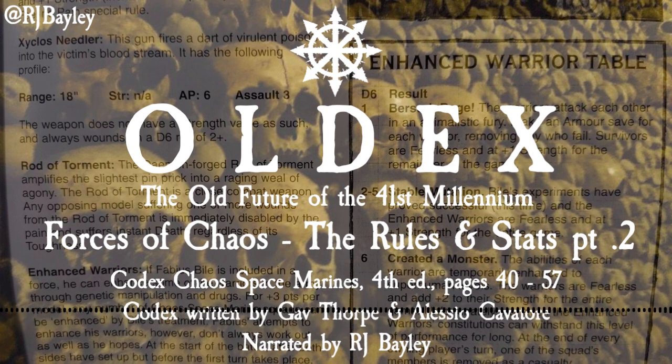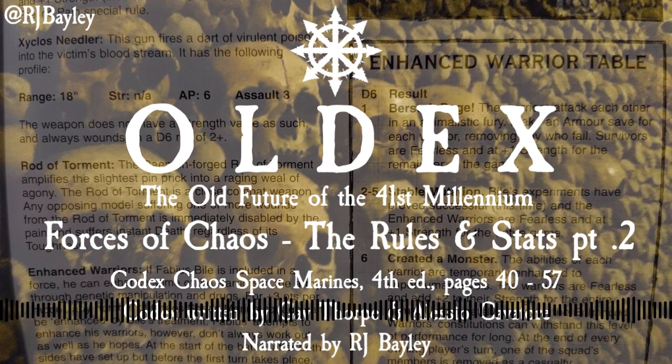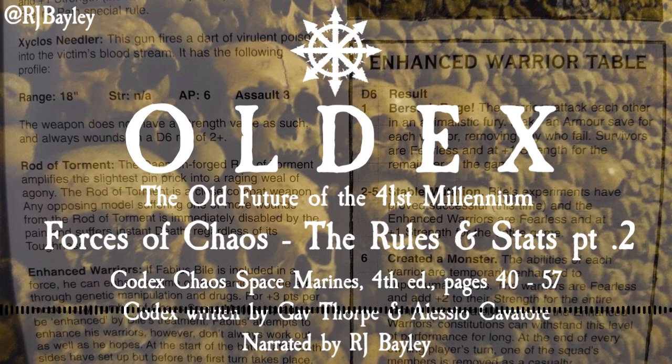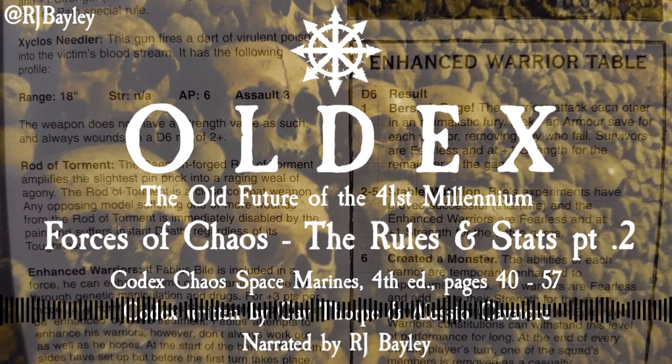Abaddon the Despoiler, War Master of Chaos. Statline: Weapon Skill 7, Ballistic Skill 5, Strength 4 (improved to 8), Toughness 4 (improved to 5), Wounds 4, Initiative 6, Attacks 4*, Leadership 10, Save 2+. Wargear: Abaddon is equipped with Terminator Armor, Twin-Linked Bolter, Personal Icon, the Demon Sword Drachnean, and the Talon of Horus, see below.